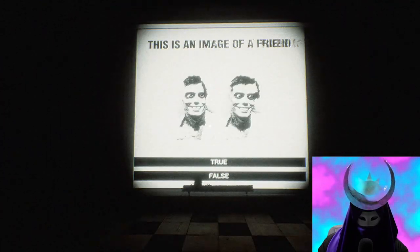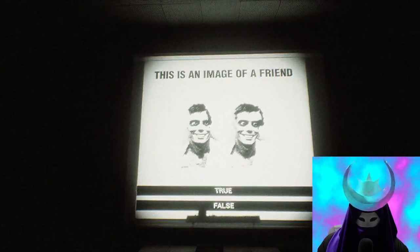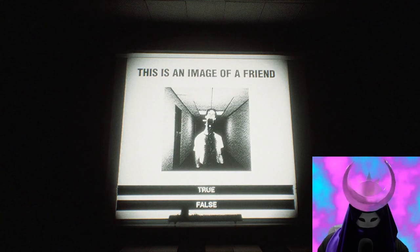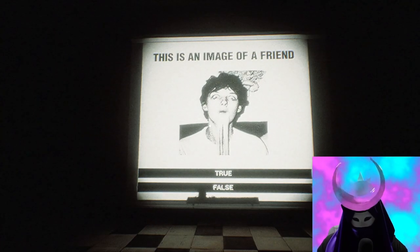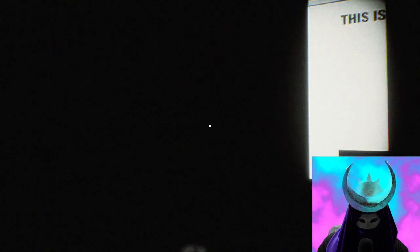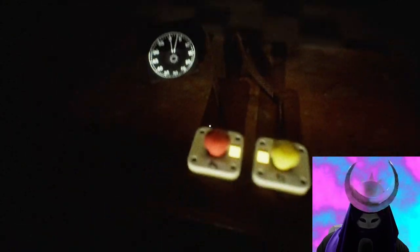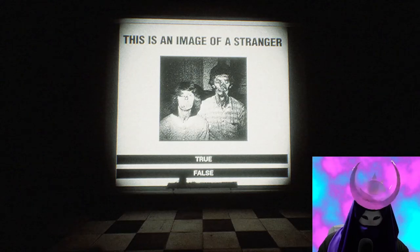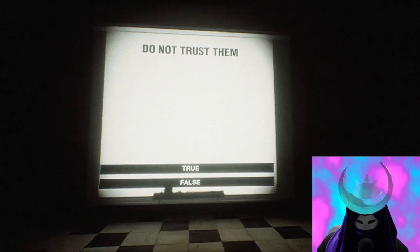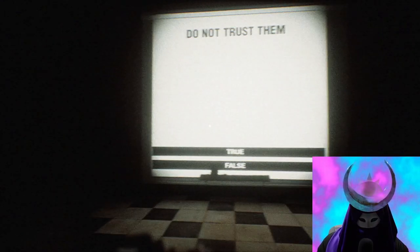This is an image of a friend — that looks like Michael Jackson with his zombie makeup from the Thriller music video. No, I'm sorry, I don't have a lot of meth-head friends. No. Someone's walking up. This is an image of a stranger — yes. I hear something. These are all strangers to me, I don't know these people. Stranger. Dude, what is this — I just got an achievement that says 'Participant is a poor judge of character.' Do not trust them.